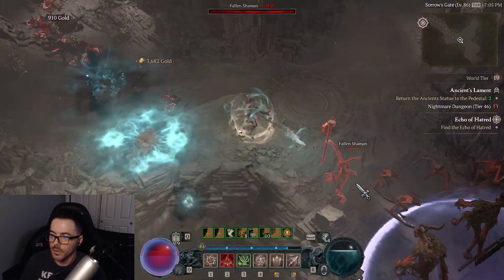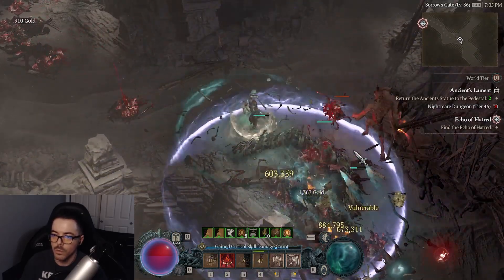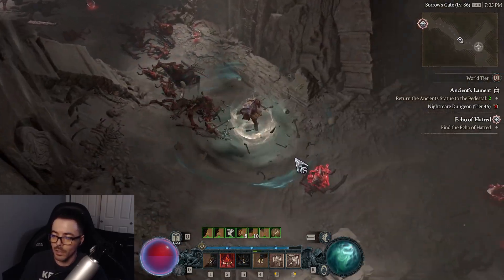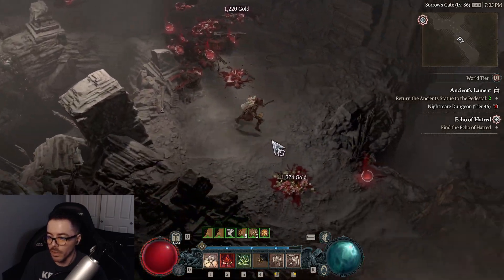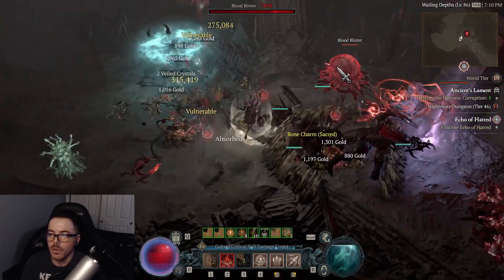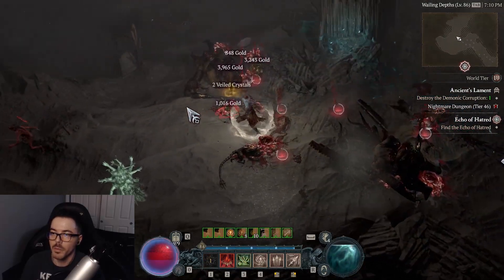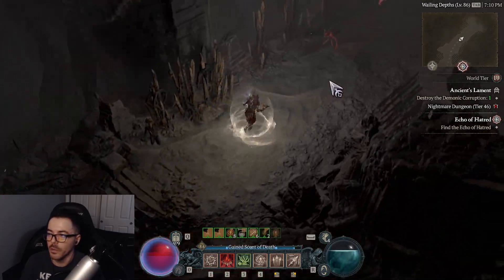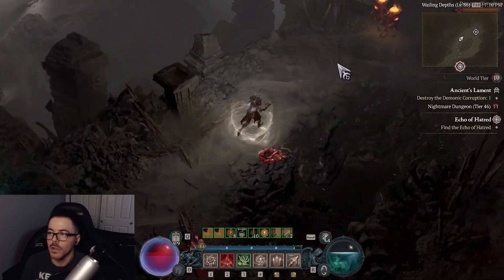Look at this, we're just cruising. With Suppressor enemies, you've got to get a corpse first, then do the Corpse Tendril, bring them in, they're stunlocked, and that's how you get the easy kill. I love using Bone Prison as part of my playstyle. Some people think it's pointless, but you get the Fortify. And this is pretty much it — GG.